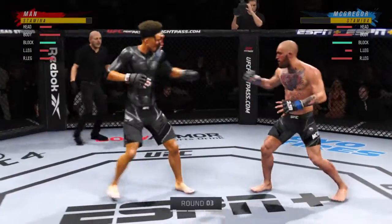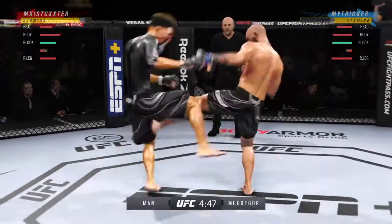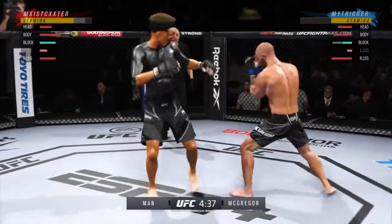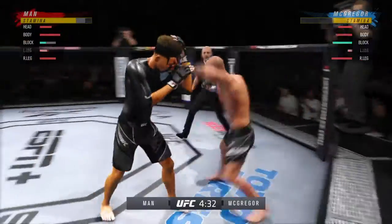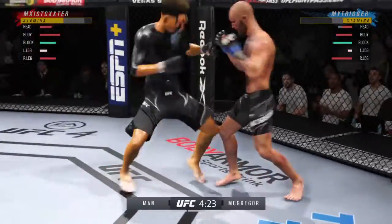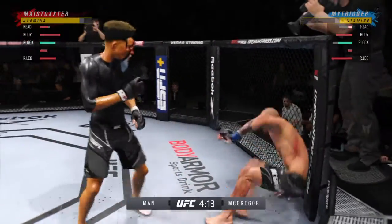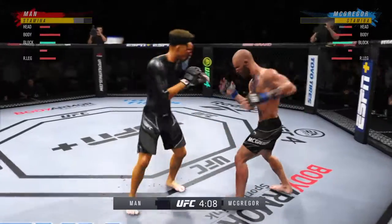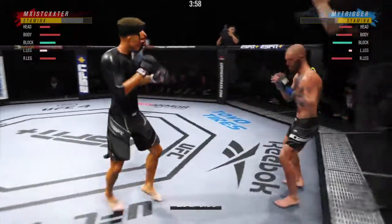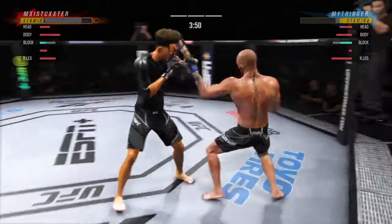Third round underway. Look at how he turns his hip over when he throws that kick. Another strike to the body — not a lot of real estate there, but he found it. Head kick lands, he lands a strike there. Continues to mix it up onto the head, mixing in some body shots. What a fantastic strike to throw at the exact right moment — he deserves this moment. Look at him drive his shin in with that height. McGregor has got a bruise now starting to appear on the right side of his body.